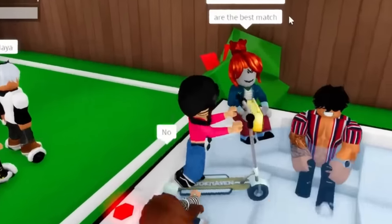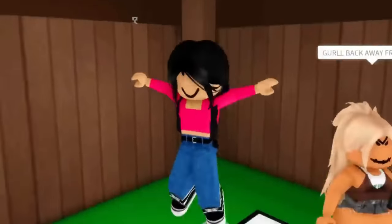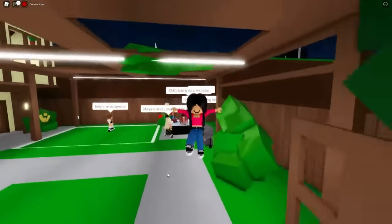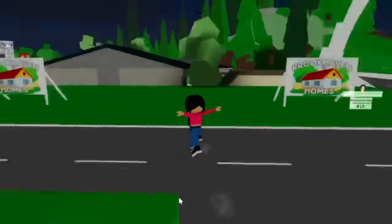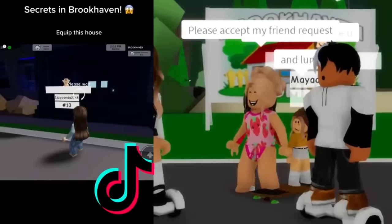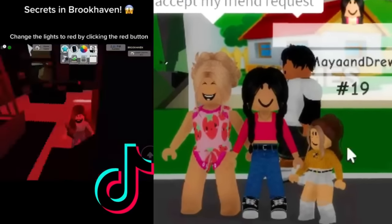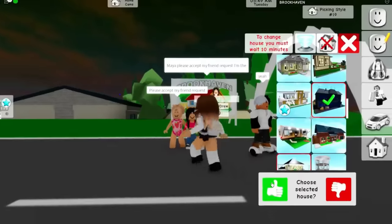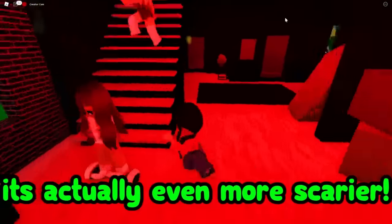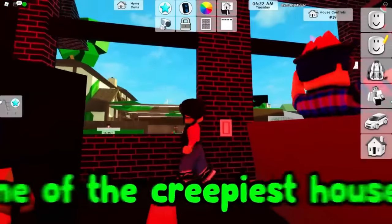Oh my gosh, girl back away from my boyfriend! These are literally all my haters. Let's just go to our house and leave the drama alone. This is an empty house plot - she's getting the dark scary house. Change the lights to red by clicking the red button. We just turned it red and now it's even more scary - this is literally one of the creepiest houses in Brookhaven.